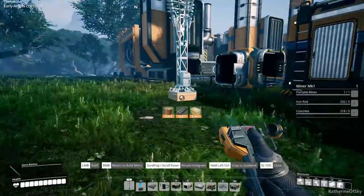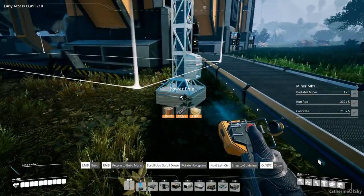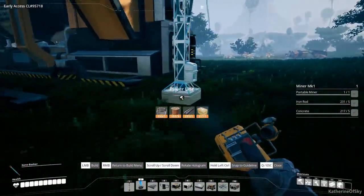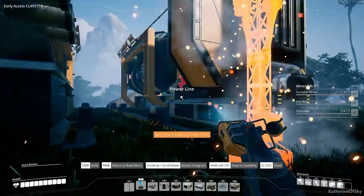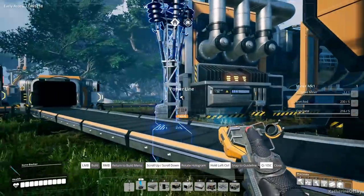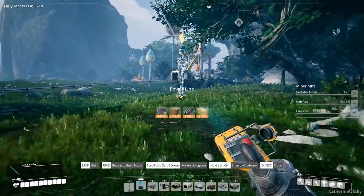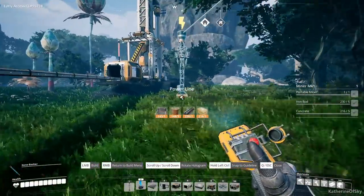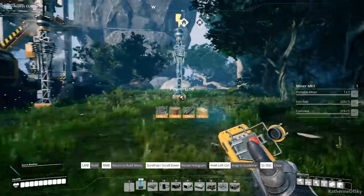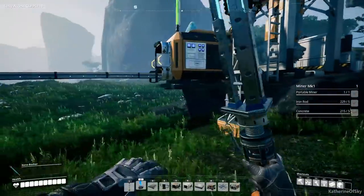We need to get our power poles set up for each machine. We'll have one power pole between each. That's got those connected — this one connects to there and to there and to the main line, which is going to start probably over here. Alright, and that connects to the base. Oh my god, we're connecting it to the base. This is great.